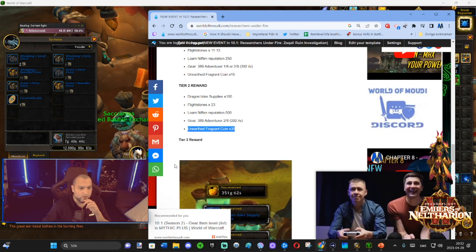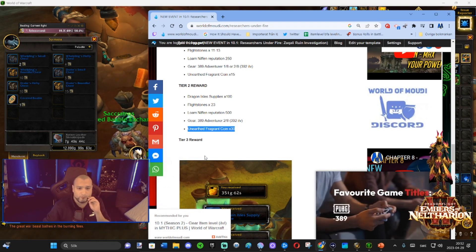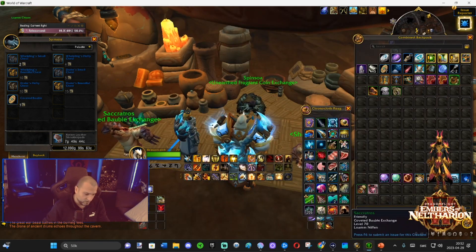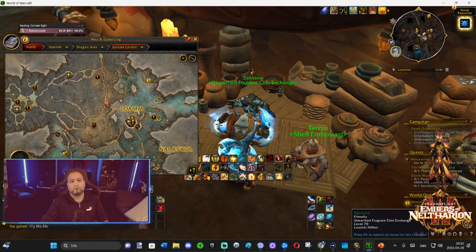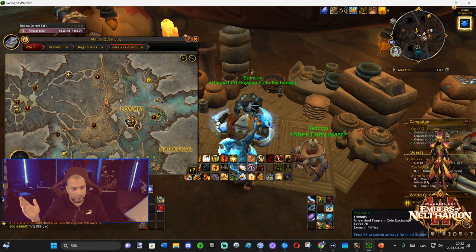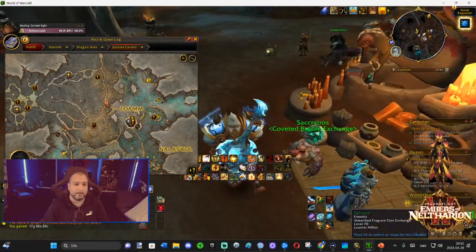Tier 2 doubles it to 30 coins. Tier 3 I don't know exactly since not many people are doing it right now — you need a lot of people to complete tier 3. Anyway, this weekly event is really good for coins. You'll get around 30 plus 15, that's 45, and then tier 3 could bring it up to around 100. It's super good.